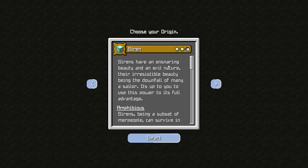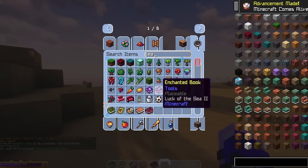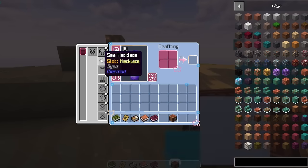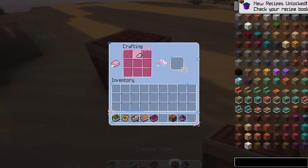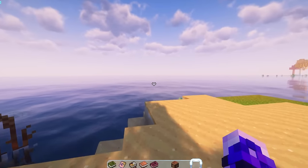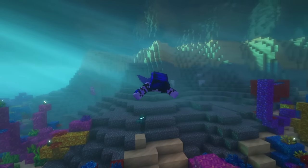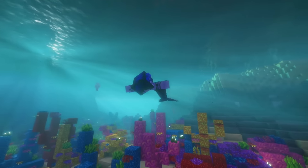To set up your mermaid playthrough, load up a new world. Select either the Merling or Siren origin — I personally play as the Merling. Then give yourself a sea necklace, which can be equipped on the necklace bobble slot. You can also customize your mermaid tail by dyeing the sea necklace in the crafting grid. Lastly, find an ocean and begin your journey. I wish you luck! Now let's continue our 100 day mermaid adventure.